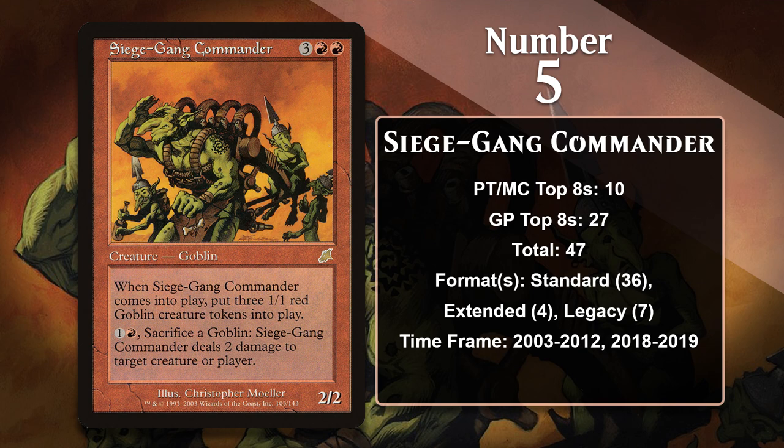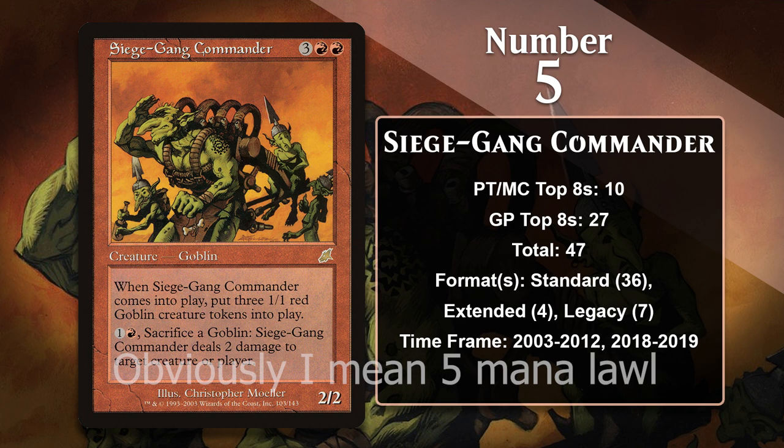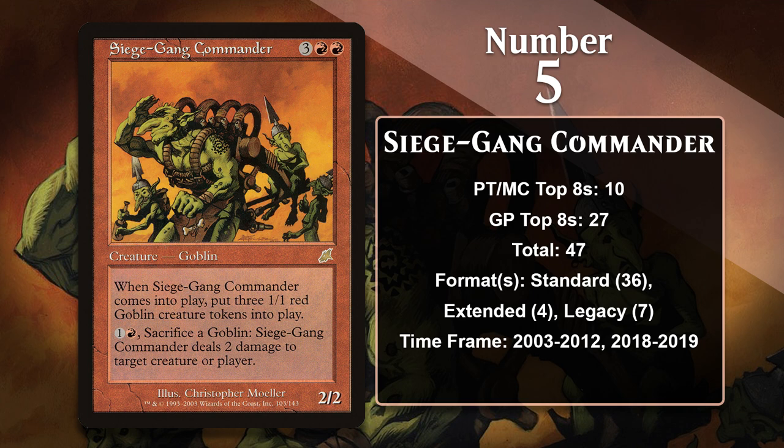At number 5, it is Siege Gang Commander, one of my all-time favorite cards. I played Goblins way back in the Extended format of 2003, and this was my favorite card in the deck. While he might have a higher converted mana cost than most Goblins in those types of decks, he is an insane finisher. He gives you a ton for only four mana, including 5/5 worth of stats spread across four bodies, and the ability to sacrifice Goblins to do two damage to an opponent or their creatures. The Commander was played in Extended Goblin decks, and also in Goblin decks in Standard and Legacy. One of the nastier things you could do alongside Siege Gang Commander is to get Goblin Sharpshooter in play while using the ability — this turns those shocks into lightning bolts and lets you do six direct damage for four mana. That's some awesome reach.